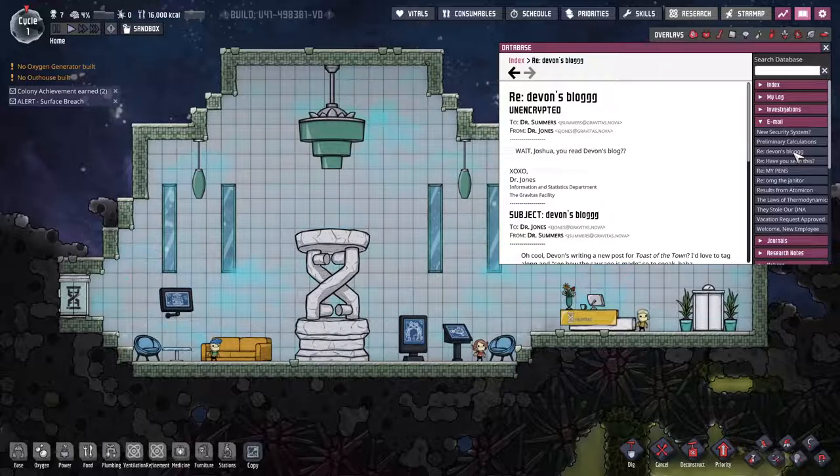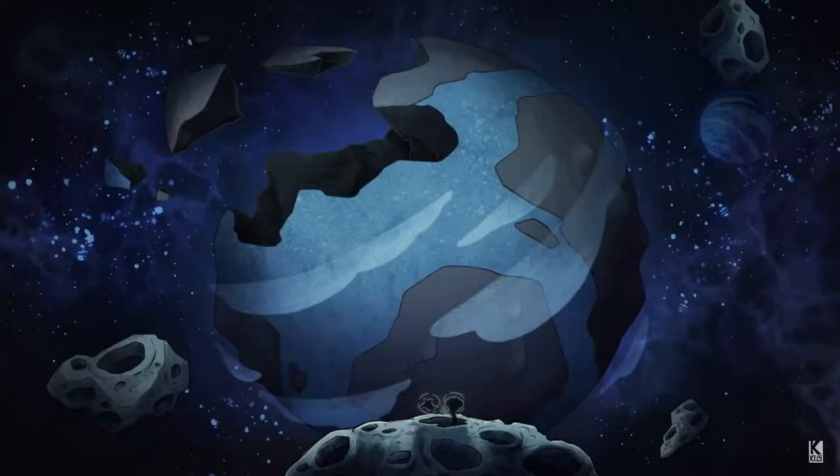The dupes were a direct result of this work, and the company also had interest in the temporal tear, which I'll touch on later. As can be seen in the sky, the Earth was destroyed by an unknown cataclysmic event, and Gravitas may well have been involved.